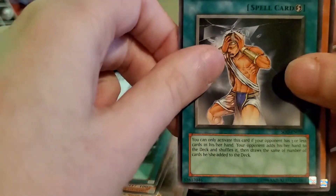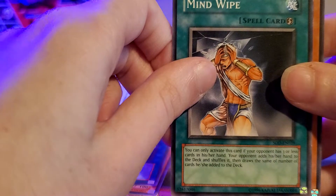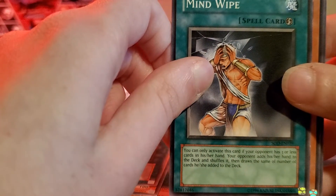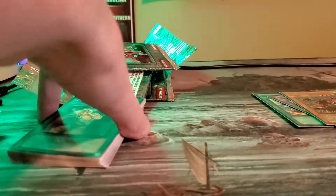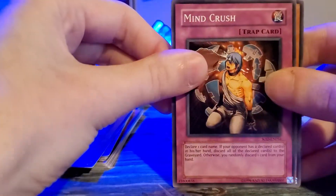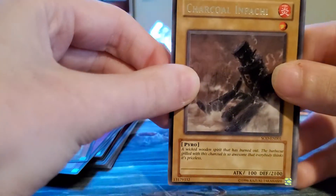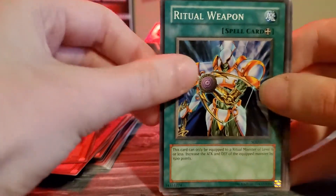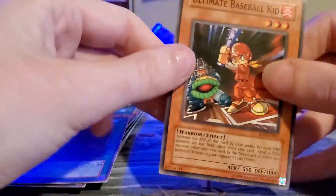Mind Wipe — actually never heard of this card. You can only activate this card if your opponent has three or less cards in their hand; your opponent adds their hand to the deck and shuffles it, then draws the same number of cards. That's pretty cool — kind of useful if your opponent has a bunch of hand traps and you want to go off, you play this card to get through them. Then another Mine Crush, No Man's Land, Ether Bug — and nice, we got a Churro and Pachi, Charcoal and Pachi, Ritual Weapon, Trojan Horse, Fuh-Rin-Ka-Zan, and Ultimate Baseball Kid. I actually have a lot of these cards — this is really cool, I haven't seen that card in a while.